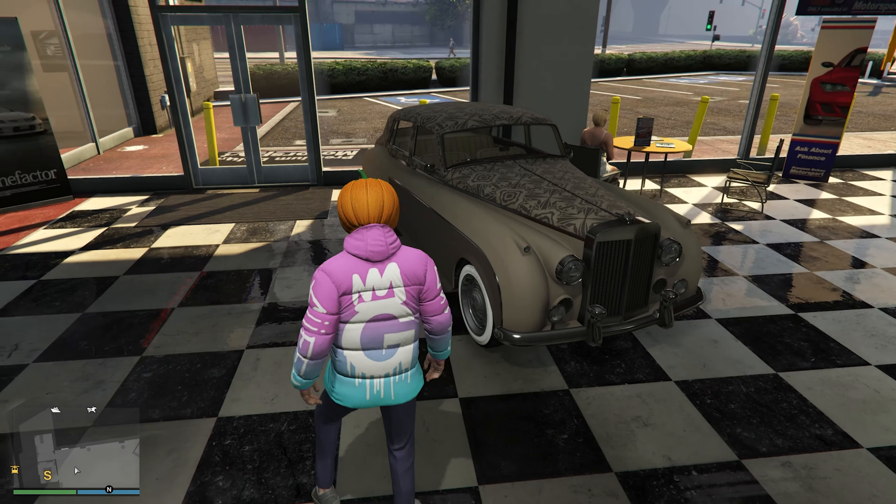Over at the LS Car Meet we have the Outlaw as the prize ride. To get this you need to place top five for three days in a row, so if you haven't already started you might not be able to pick it up. Then we have our pro test rides — all of these are full price, none are on sale, but they are all removed vehicles. This Conan Zag looks absolutely incredible — just the front of it is wild.